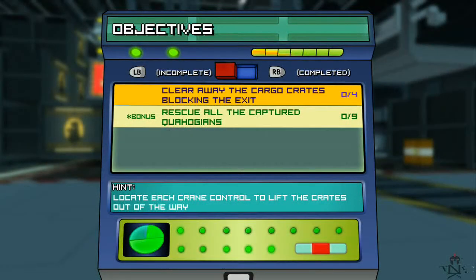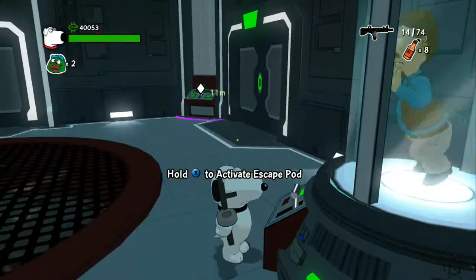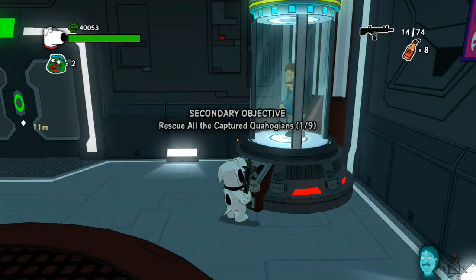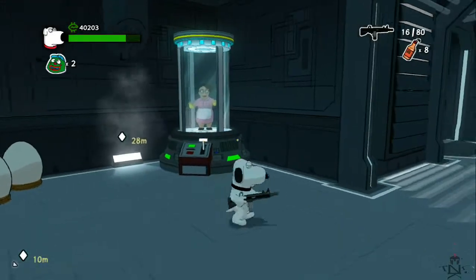Hey guys, we're back in Family Guy: Back to the Multiverse. It has been a while, I know, but we're finally back. I'm going to show you where all the Cahawgians are in the alien level — well, the chicken level, but you know. It's an alien rip-off.